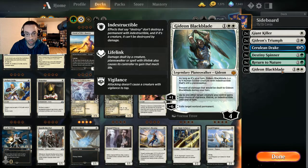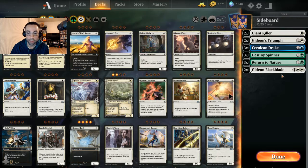Topping out our sideboard is Gideon Blackblade — a super powerful planeswalker at three mana. We get a 4/4 human soldier creature token on our turns that's indestructible. We can plus-one to give our creatures vigilance, lifelink, or indestructibility, and if it sticks around we can exile a target non-land permanent for minus six. Great against control and removal-heavy matchups. Let's jump into some best-of-three and see how we do!